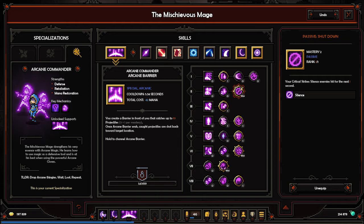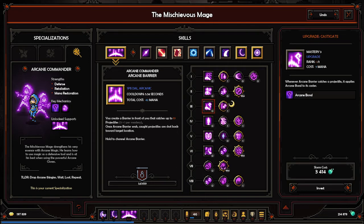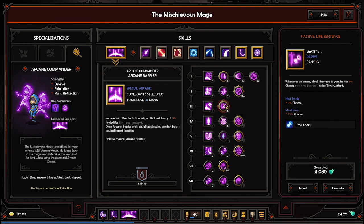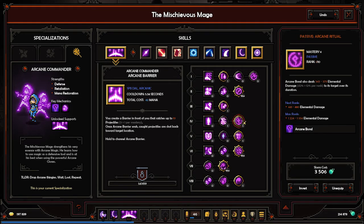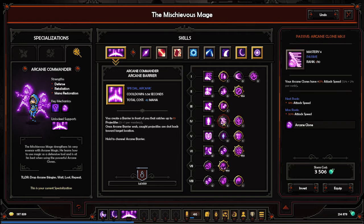Critical strikes give us a one-second silence on the enemies — helpful, not all the time, but helpful. The arcane barrier is a skill we are not gonna use that much, so it'll be mostly for extra defense. Whenever the enemy deals damage to you, you have a chance to time-stop them — so when we get hit, there is a chance the enemy will get frozen in time and won't continuously do damage to us. That's good as defense. And here, attack speed — because attack speed equals cooldown reduction — so this will be a good thing for our clones.